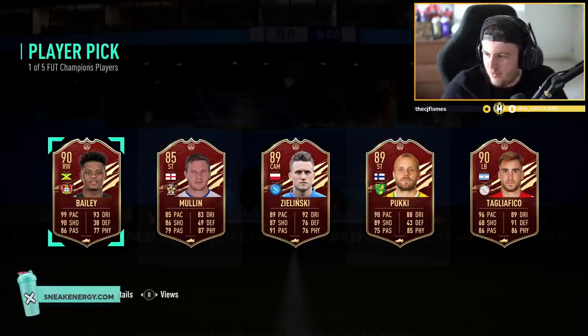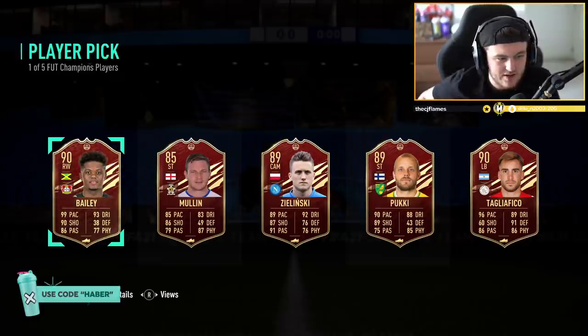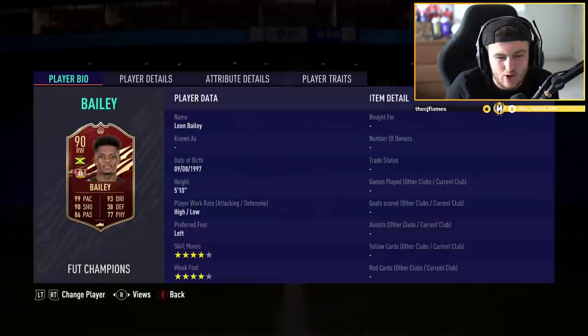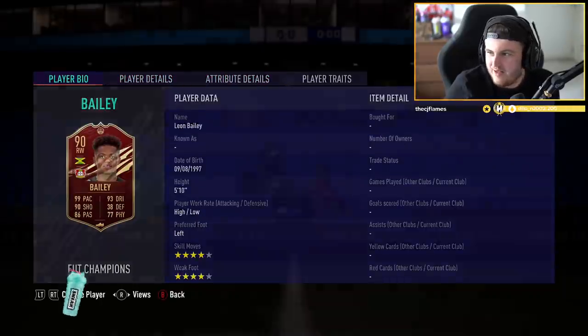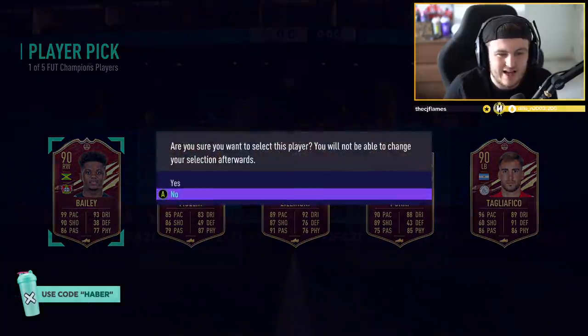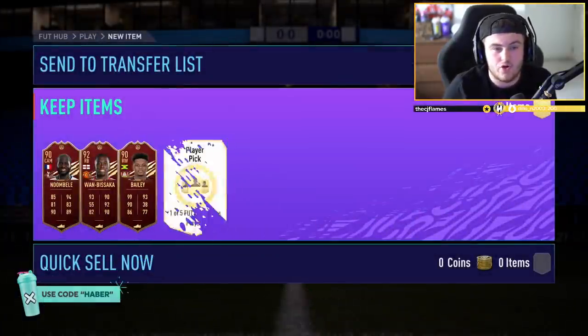I'll have to quickly see what Jacob wants - Tagliafico or Bailey in red pick. I think Tagliafico may be the better card, but Bailey's worth a bit more. If you want more of an attacking option... he said Bailey. He wants Leon Bailey. That's understandable, I'd probably take Bailey there as well.